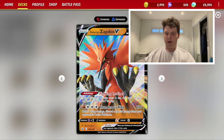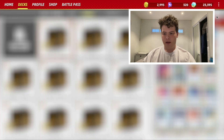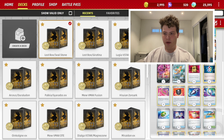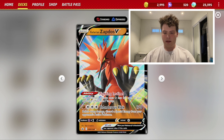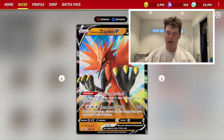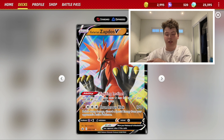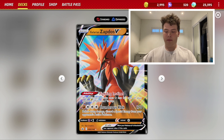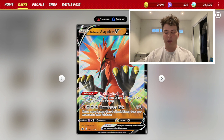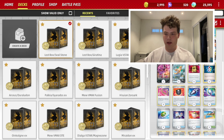Galarian Zapdos V has the attack Thunderous Kick and the ability that costs one Colorless for each of your opponent's Pokémon V in play, which is really good against Miraidon and Regidrago, as well as Arceus V-Star and Hisuian Zoroark V-Star. In one of my rounds, I was able to knock out a Zoroark V-Star with two energy and a Sky Seal Stone, taking three prizes.